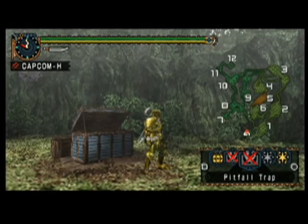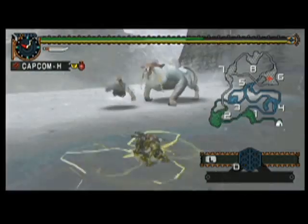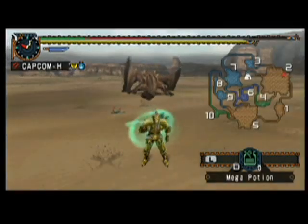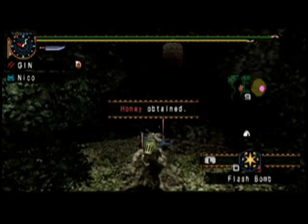You can carry useful items with you on the hunt — anything you choose, from flash bombs and shock traps to dragon tools and mega juice. You can also gather things as you go if you still have space.